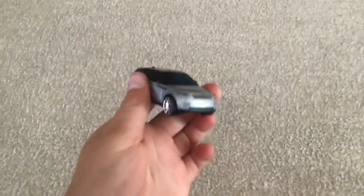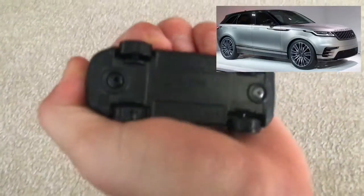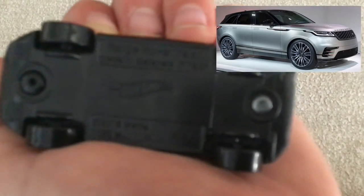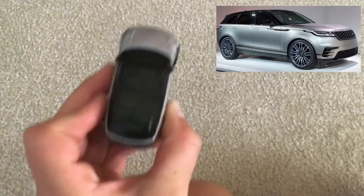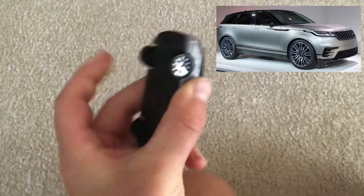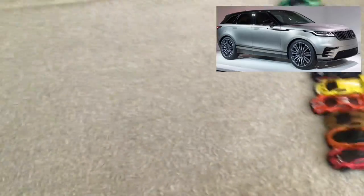The one in the very back is this one — it's a Range Rover Velar, or something like that. If you read the bottom it says V-E-L-A-R, so if I'm saying that wrong just comment down below what it actually is. That is the Range Rover Velar, and that's the only family car — kind of like a modern everyday car. All the other ones are super or hypercars.